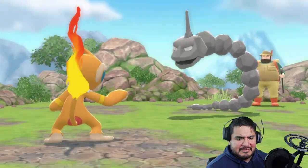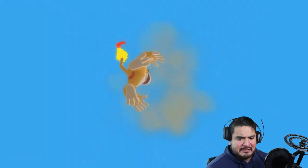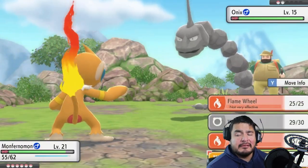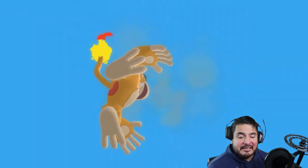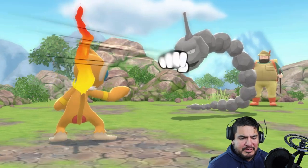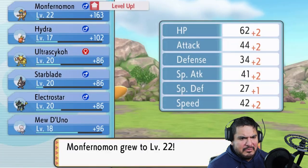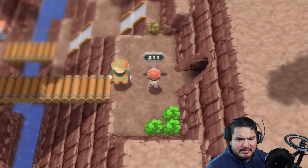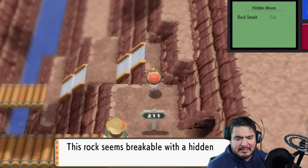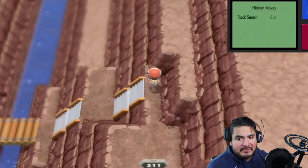Let's use Work Up to power up first, then the Ko Ken attack — hits hard! Onix uses Leer to lower our defense and smacks us down. Another Mach Punch and Onix is defeated! Monferno grows to level 22 and Hiker Lewis is not happy. We do have Rock Smash, and we have Cut too — but we need the Forest Badge before we can use it.